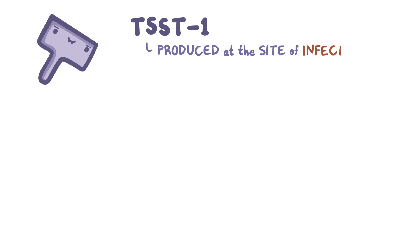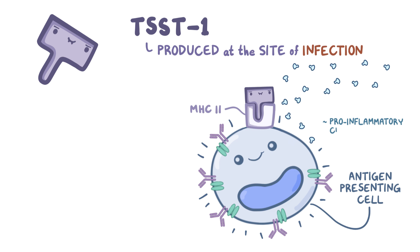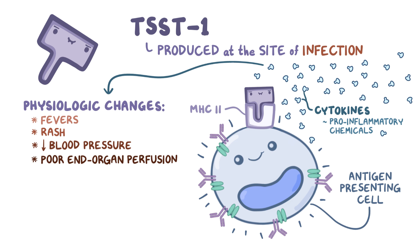TSST1 is produced at the site of infection and can enter the bloodstream. It binds to Major Histocompatibility Complex Type 2, or MHC2, a receptor found on immune cells called antigen-presenting cells. When TSST1 binds to MHC class 2 receptors, it strongly stimulates them, making them release large amounts of pro-inflammatory chemicals called cytokines, creating a cytokine storm. The cytokine storm results in physiologic changes like fevers, a sunburn-like rash, low blood pressure, and poor end-organ perfusion that can result in death — together called toxic shock syndrome.